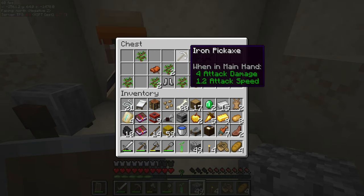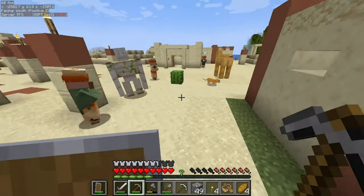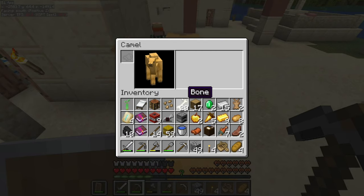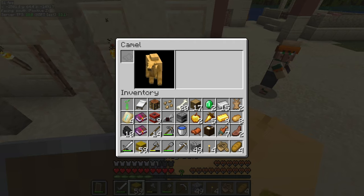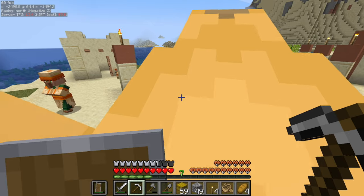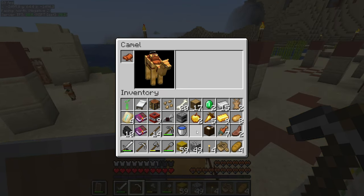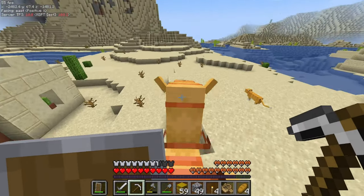Not so bad — we didn't find diamonds but we found an iron pickaxe. Look at this majestic creature — another camel! This time I had a saddle. I forgot that you don't need to tame camels with hay bales like you do horses. Anyway, I put the saddle on and started riding it.